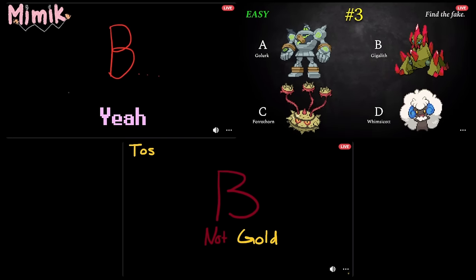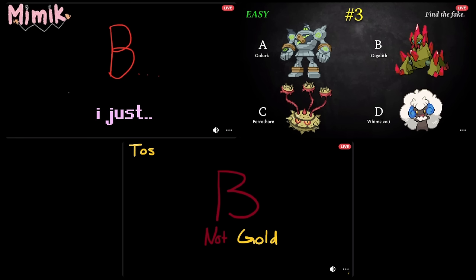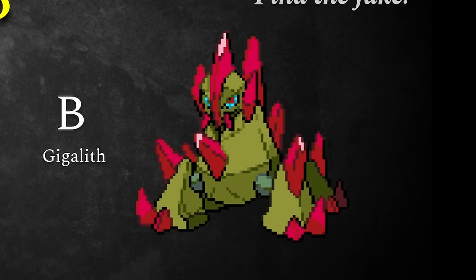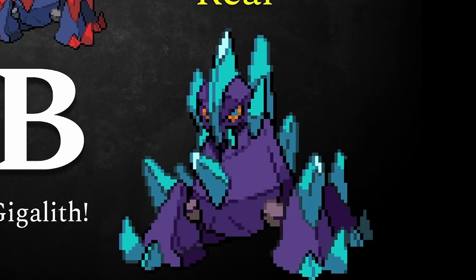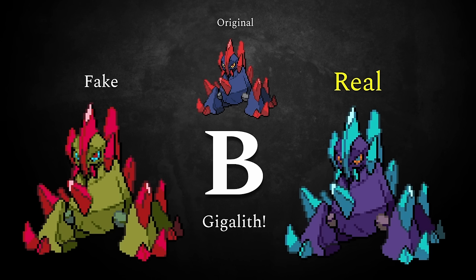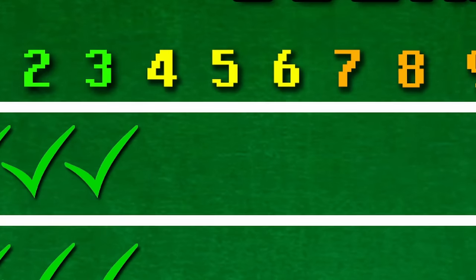Mimic with a sigh of relief. You guys both think it's Gigalith — his body is not gold. It is Gigalith! The shiny is iced-out blue — there's no gold body, that just doesn't exist. The real one is sick. Holy freaking easy section speedrun! And now we're moving on to the medium section.